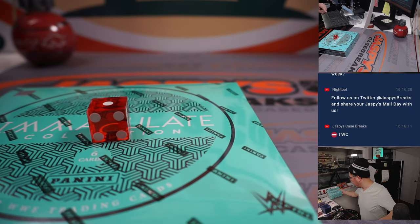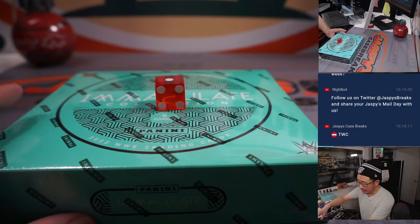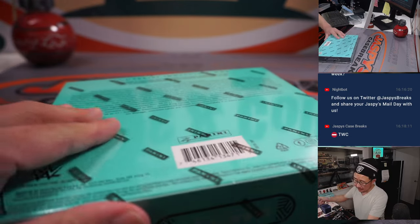Next one-box break in the store, and we'll probably use the SmackDown die — the blue one — in the next box.